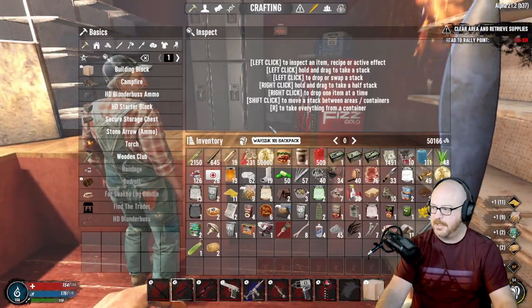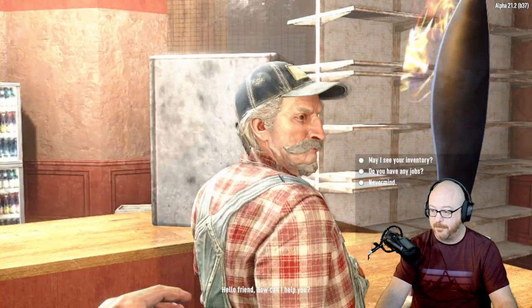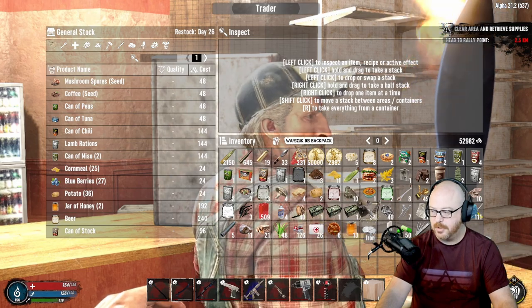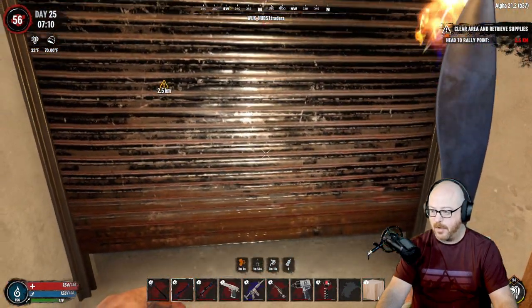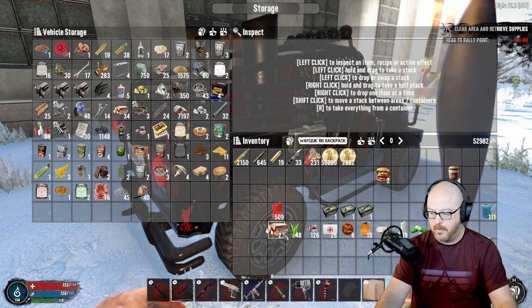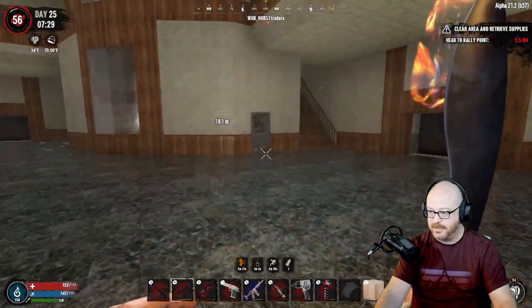Okay, just getting done with this trader here. We have quite a bit of food - like a lot of food. We have a whole bunch of books that we can sell. There's HD chocolate, not really sure what that's about. I'm going to go drop off all this food in my vehicle. This is worrisome because we're already to a point where we're pretty full up.